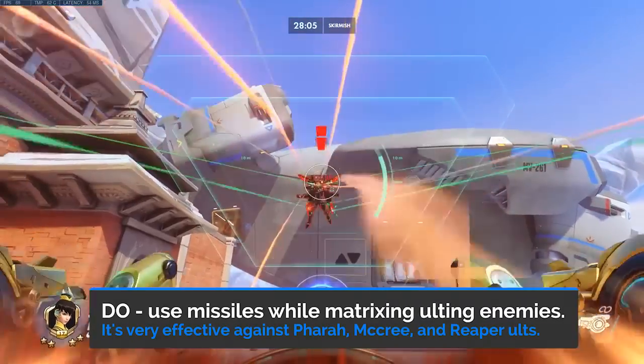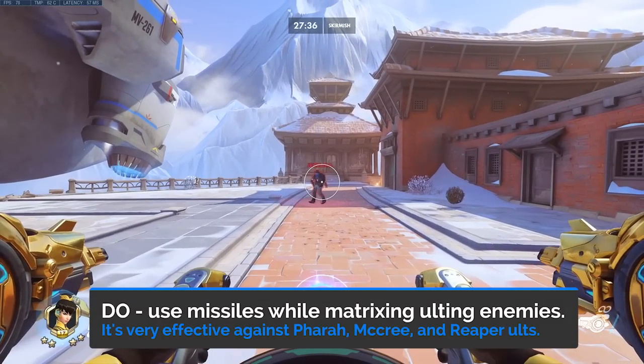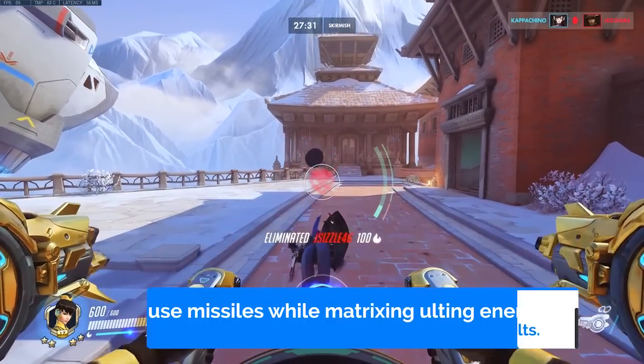Do use missiles while Defense Matrixing static ulting enemy heroes that don't move, such as Pharah, McCree, or Reaper. Make sure you have enough matrix to protect yourself while doing so.